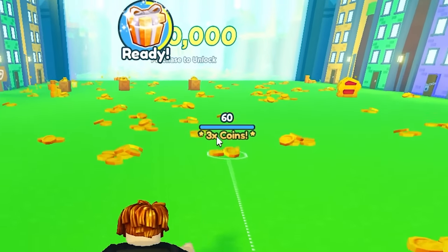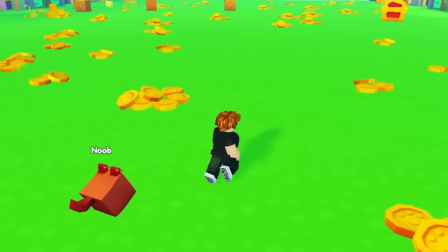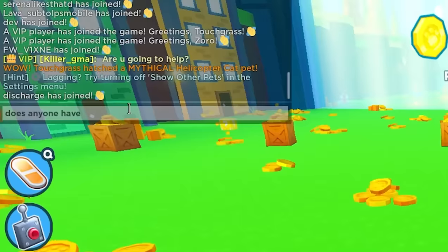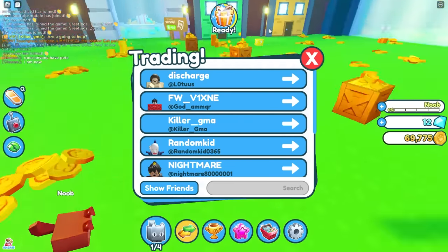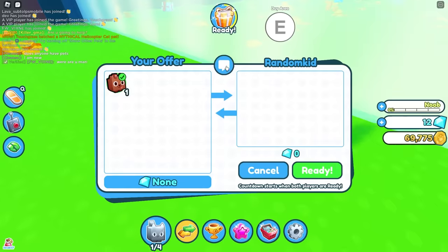I'm pretty sure if I click on this one I get three times going, so that should help a little bit. It seems like I might need to ask for some help - I'm gonna say 'does anyone have pets, I am new, I'm a bacon hair.' I'm gonna trade as many people as possible. I put the dog up and let's see what he gives me.